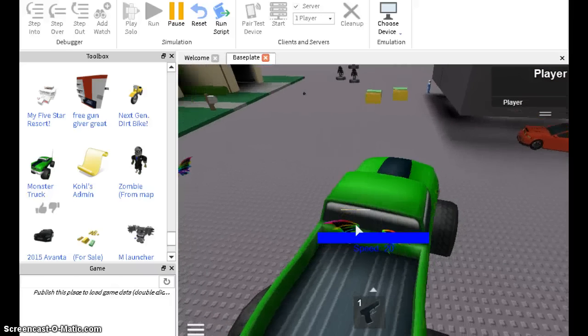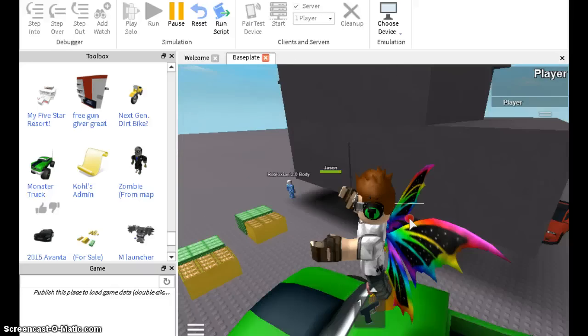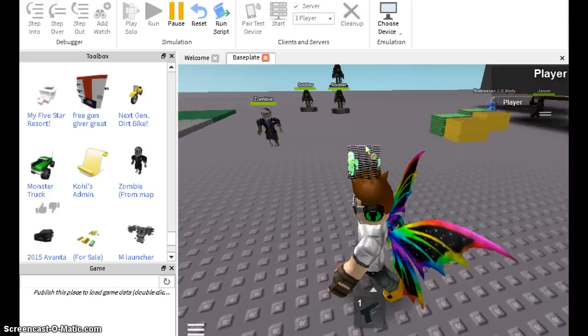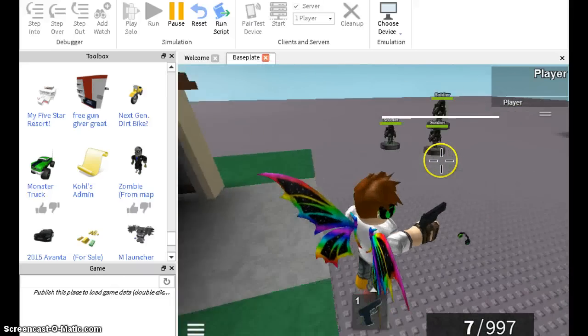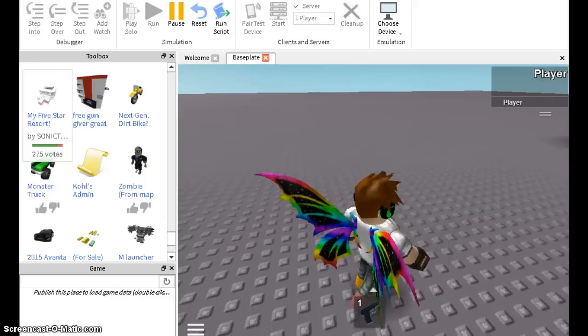Okay, so if I want my piece of art here, I'll just put a zombie for the map. The beautiful fairy will run away from the zombie. He's coming after me — okay, well, that's good.